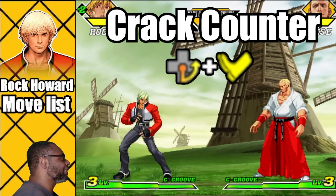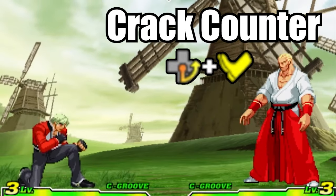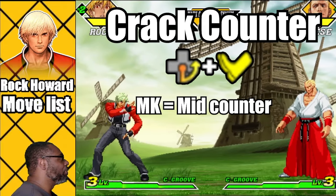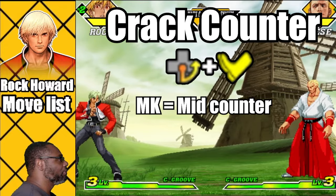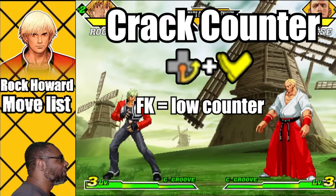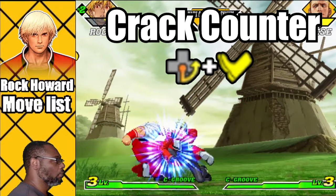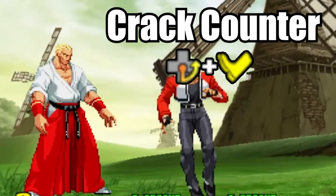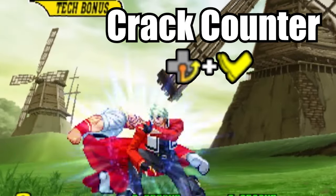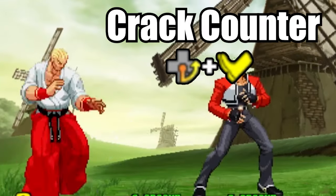This is Rock's version of the counter attack. To do this move, do a quarter circle forward plus any kick button. Doing this move with light kick will initiate a high counter. If you do it with medium kick, you will do a mid counter. And doing this with fierce kick will enable you to go into a low counter. If Rock is successful with the counter, he will hit the opponent with a crack shoot attack. This move is not a frame one move, which can make countering a bit difficult. Using the crack counter means you need a feeling for your opponent's attack patterns. Also, if you overuse this move, you will be severely punished, so be mindful.